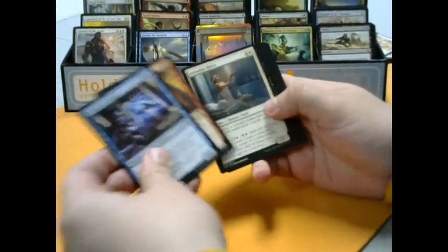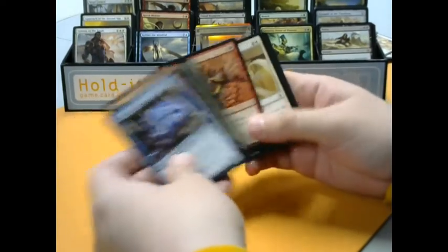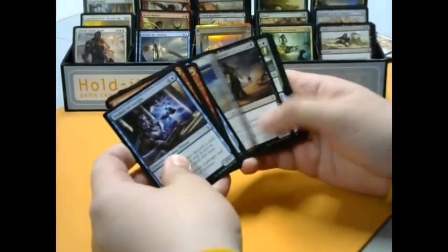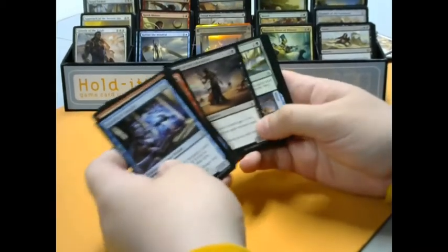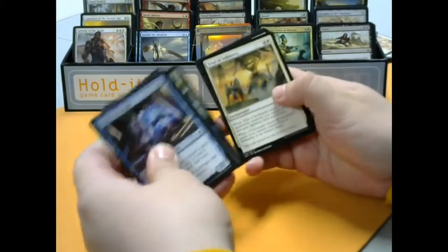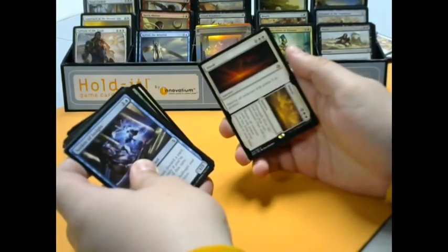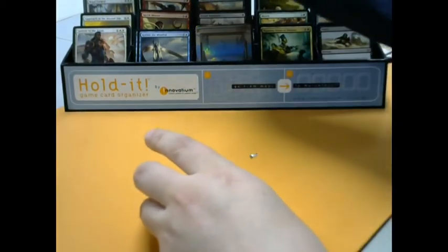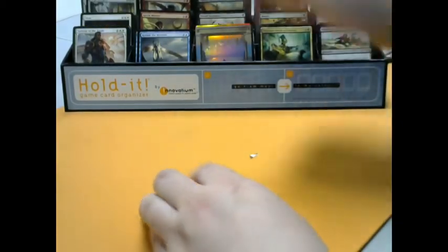Seeker of Insight, Fling, Anointer Priest. We got Binding Mummy. For the uncommons we got another Lord of the Accursed — another nice Zombie Lord. A Spring to Mind, Trial of Solidarity. And for the rare we got Dusk to Dawn — probably one of the first cards spoiled. Only fitting it's the last one to open.